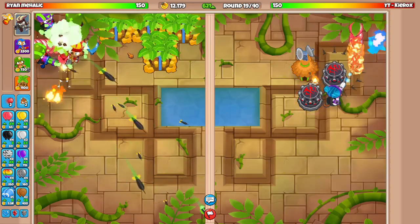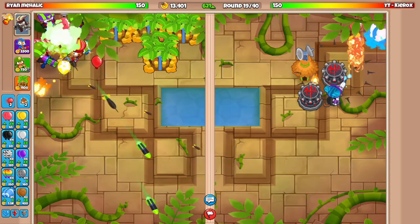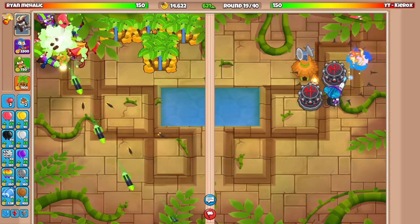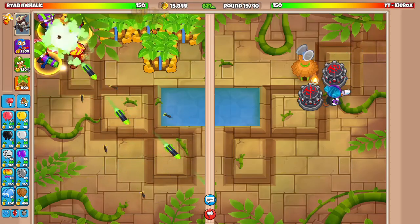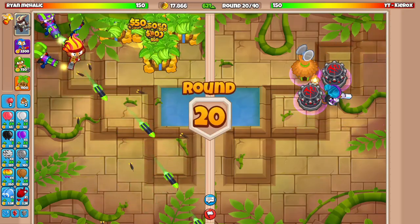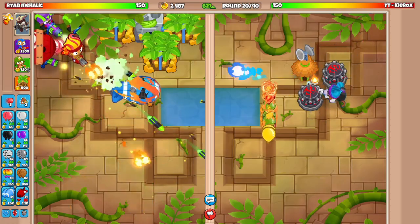18,000 — so we need about 6,000 more. We're almost there, guys, for the big boy farm. Let's get it. Now, after we get the farm up, then I can start sending him stuff — I think I'll probably send a Fortified BFB at some point. Unless they send me one — and it looks like they are.